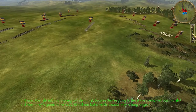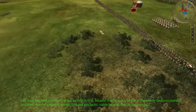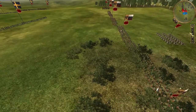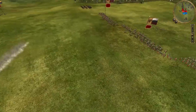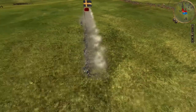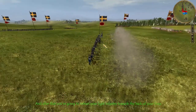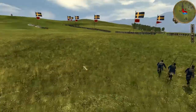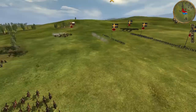The light infantry is going to help with that because they're going to fire on the enemy and then retreat. After that, you're going to pull your light infantry back towards the rear of your line, because you're going to need them later on.